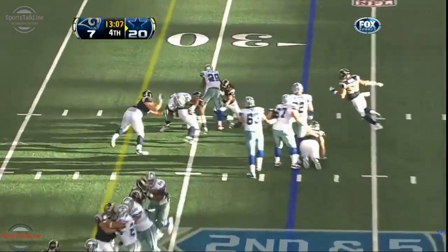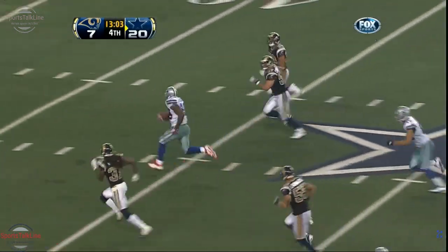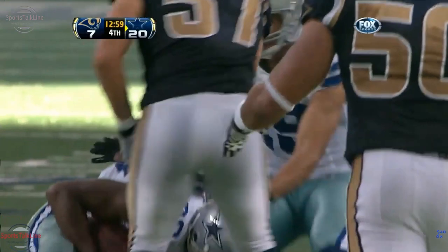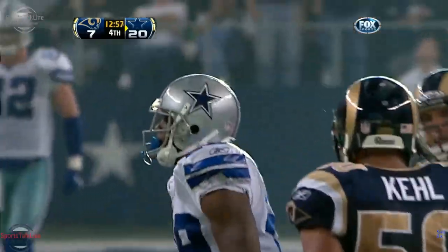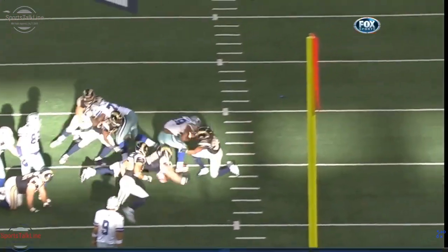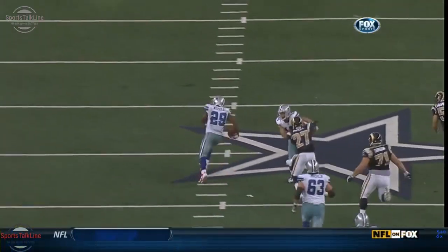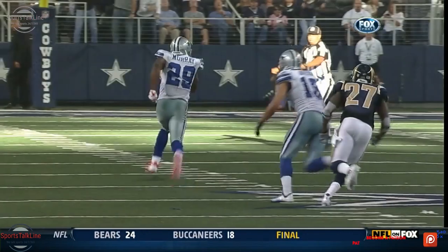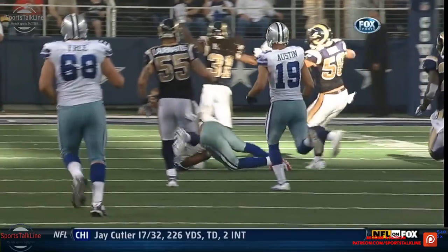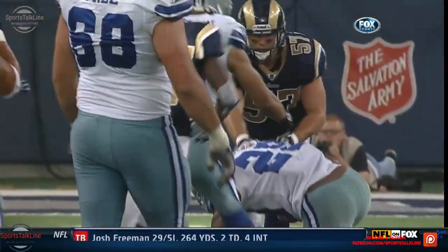They go again to Murray — Murray dunks it. What a cut by Murray! And finally goes down around the 30-yard line. He throws the explosion on top of it — Josh Gordy can't get him — and then the speed goes to work. It looks like he pulls a hamstring or something because he just kind of falls down here.